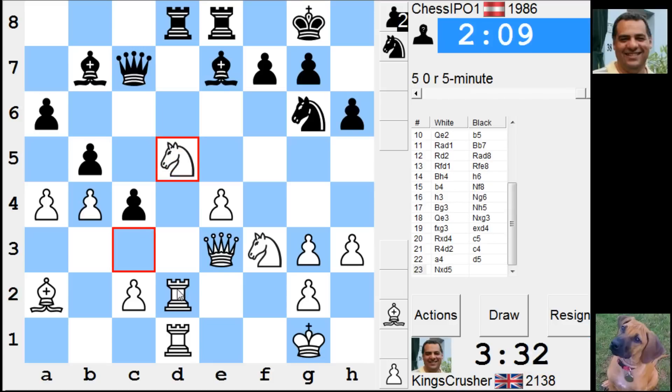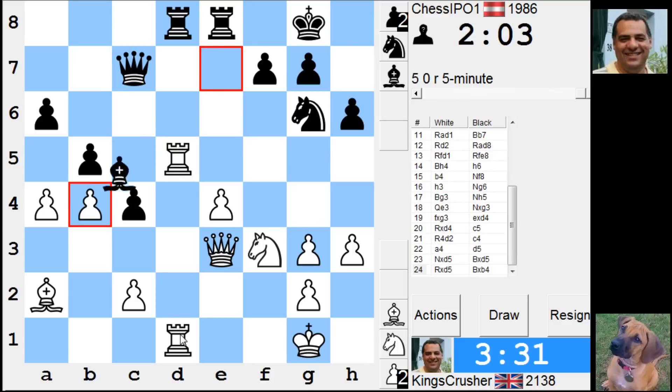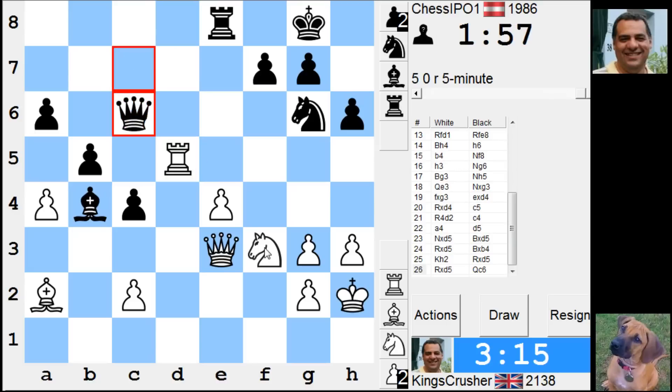I'll go for it. Let him have g3 — takes, takes. King h2, king h2 — is there anything wrong with that? King h3. I suppose bishop d6, Nd4, queen d5 — snaking. Queen d4. Is there anything wrong with queen d4?